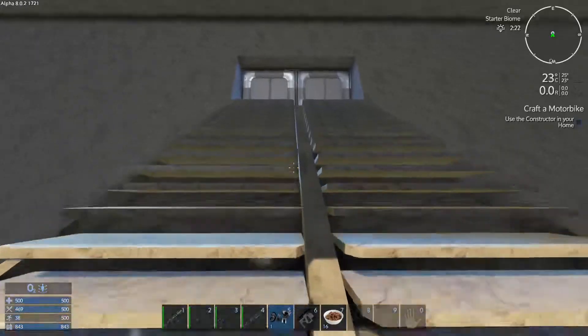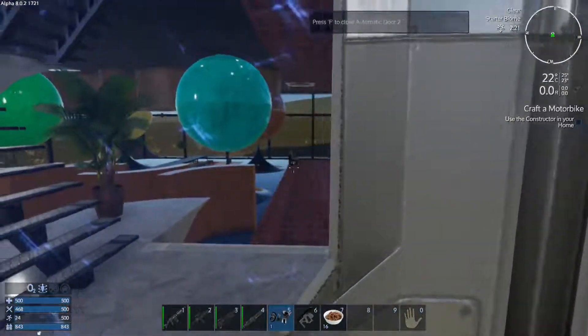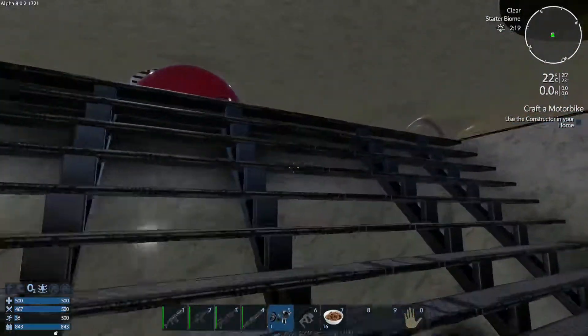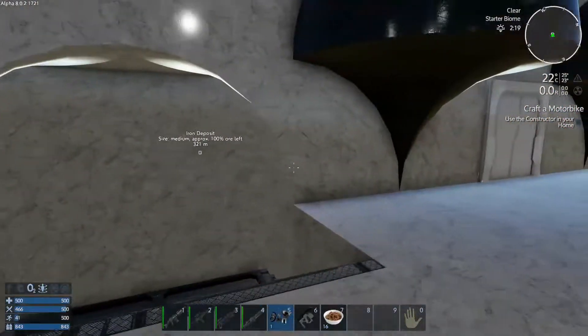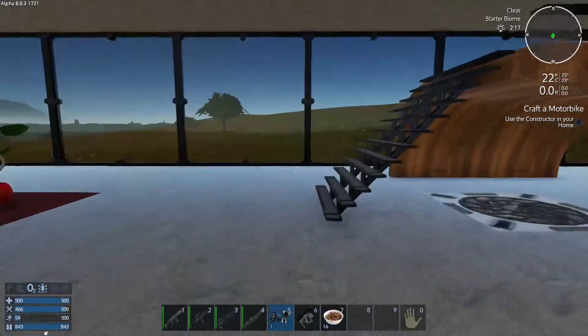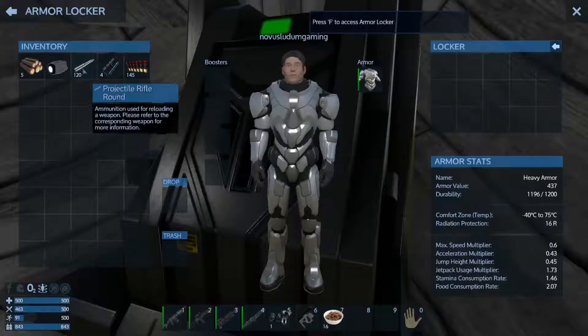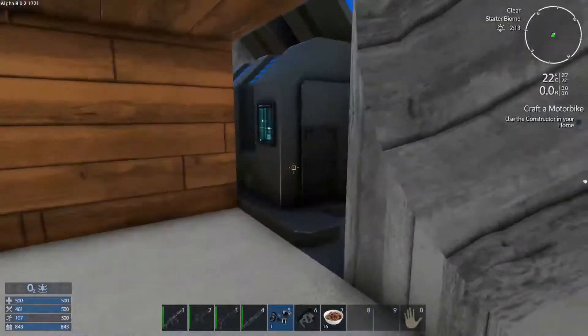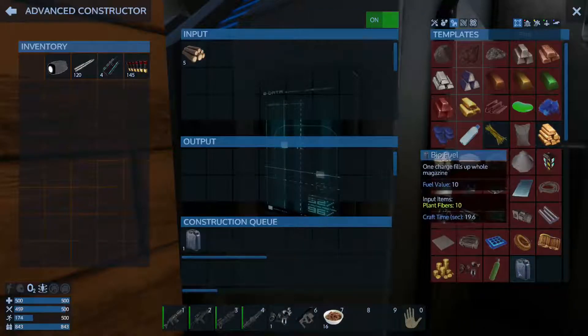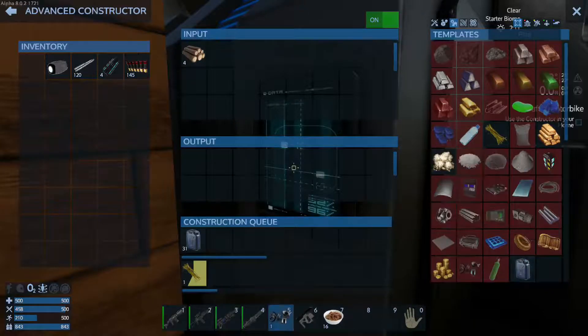Slowly but surely getting back into the house - stamina's killing me so I might have to put that lighter suit back on. I wasn't sure if we were about to get attacked, so I just wanted to chuck it on in case. For now we'll put the logs in and we will set up biofuel.